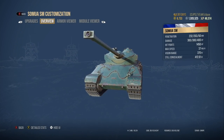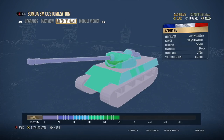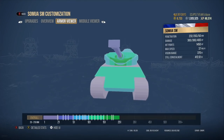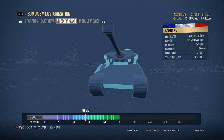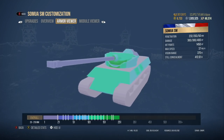And then finally you get the Sommua SM — another really good autoloader. It has 5 shots in the clip with 300 alpha damage each, 1,500 total damage that you can put out in approximately 9 seconds. Lock an enemy down, fire at their tracks to perma-track them, and carry on firing — superb burst damage. Penetration on standard and premium rounds is decent so you won't have issues there. The only problem is the turret is the weak point of the tank, which is the reverse of most tanks — the lower plate is actually fairly hard to pen, so if you're going up against one aim for the turret.